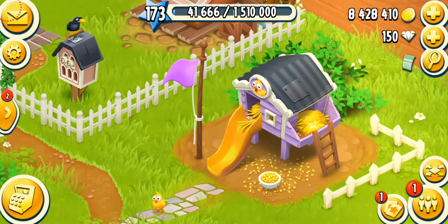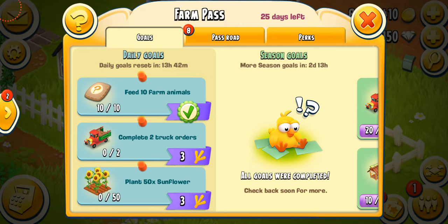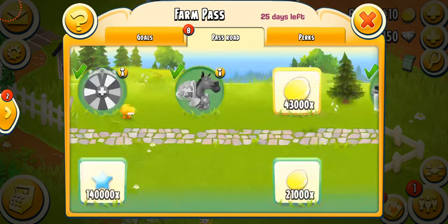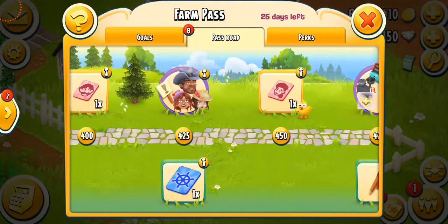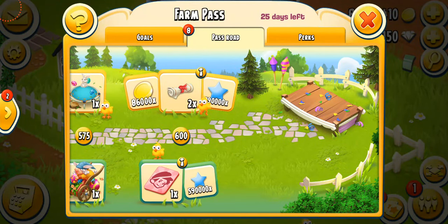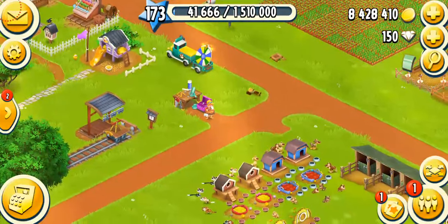The first good way to get a lot of expansion permits is the Farm Pass, which was added in November 2020. You can get a total of four expansion permits — one from the free road and three from the paid road, which costs about five dollars. In one year you'll be able to get 48 expansion permits even without playing the derby. In my opinion, purchasing the Farm Pass is one of the best ways to get expansion permits.